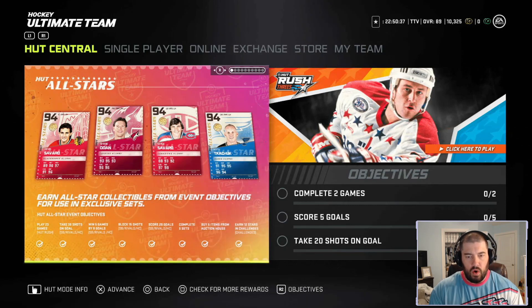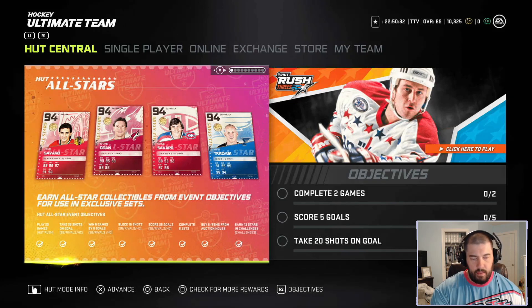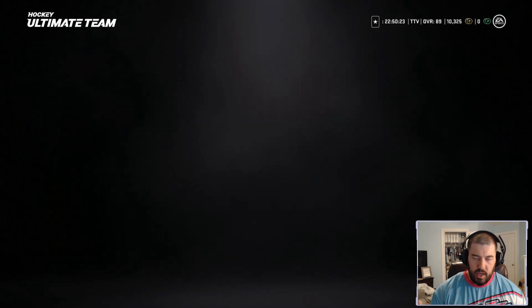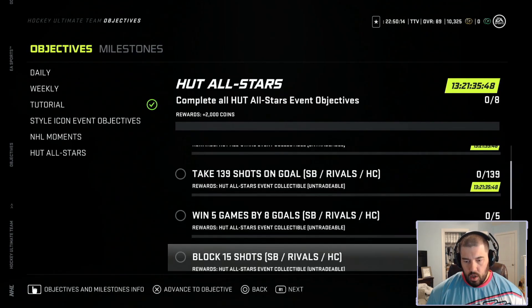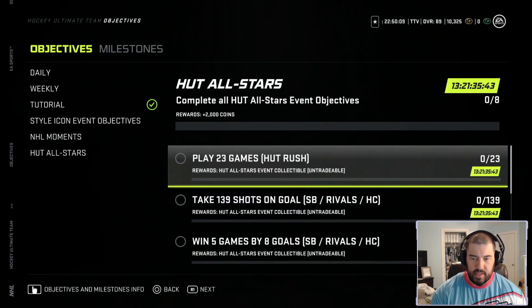Starting out in this video, let's go over each of the tiles on the main Hutt central screen. The Hutt All-Stars event main tile reads: earn all All-Star collectibles from event objectives for use in exclusive sets. You can get them done by going to Hutt All-Stars objectives — there are eight of them, just like the last event for the NHL Moments. Complete these objectives and you'll get 2,000 coins at the end if you complete all eight, as well as an All-Stars event collectible for each objective you knock off.